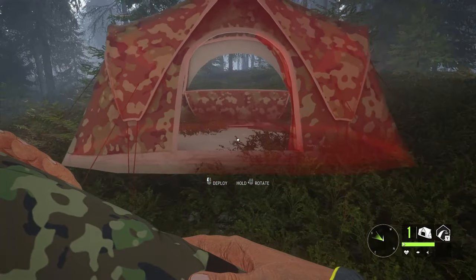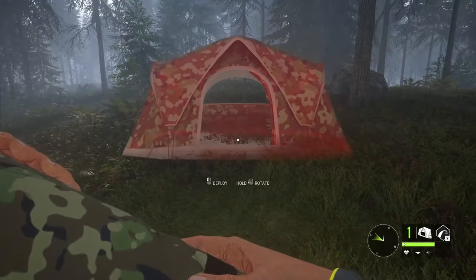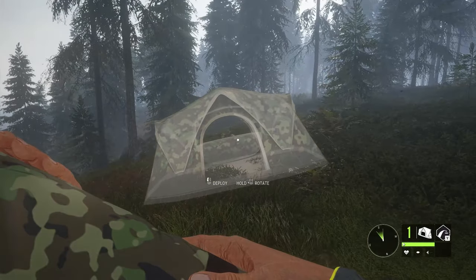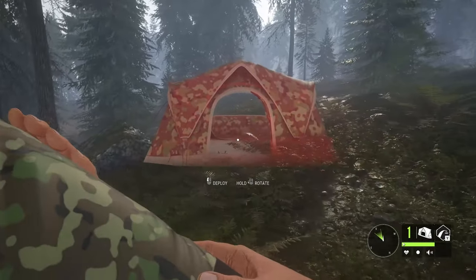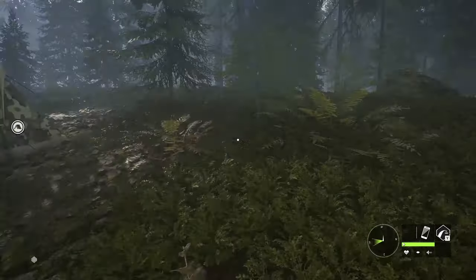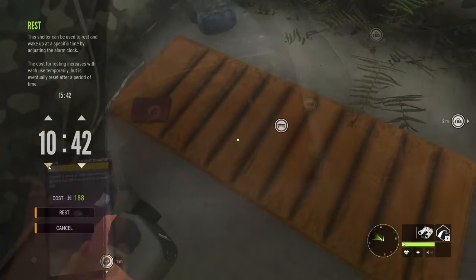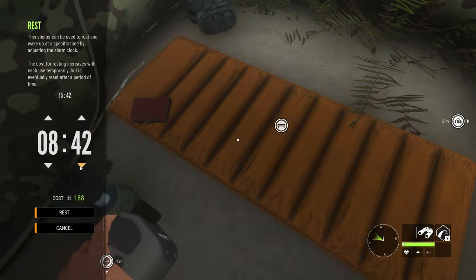With my plan in place, I moved the tent 250 meters away from the need zone. Tents have a 200 meter perimeter around them that spooks animals away when you spawn in, set a time, or put one down. 250 meters is my preferred distance, as it also considers any animals that might be around that need zone. I was now ready to go, so I set the time in the tent to 8:45 to begin the hunt.